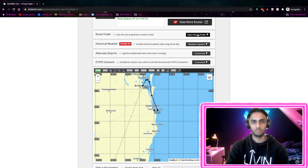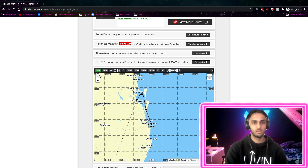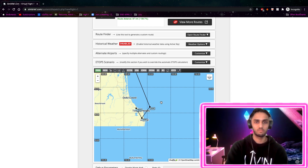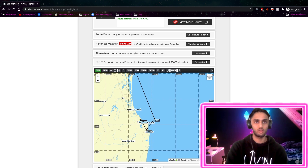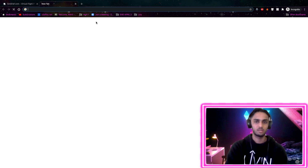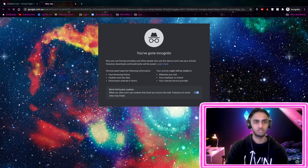It's actually important to note that the FMS doesn't automatically register which runway you take off and depart from. So we need to understand which runways we're using. First, we need to create a notepad so we can write all this information down.